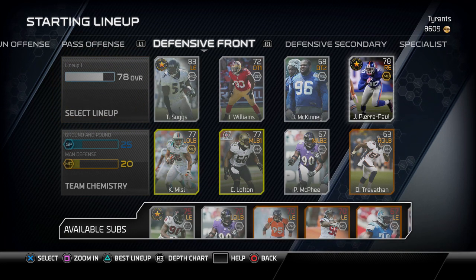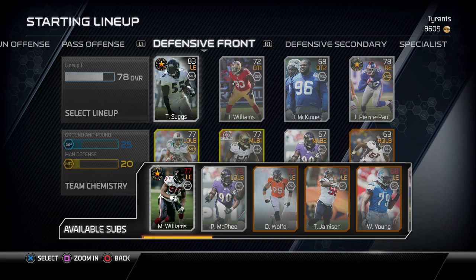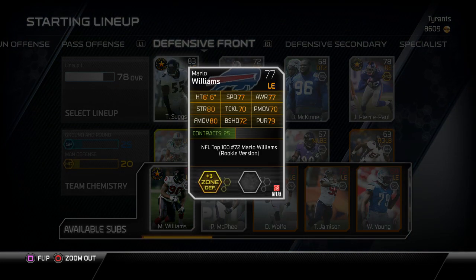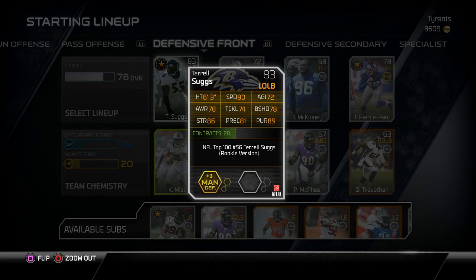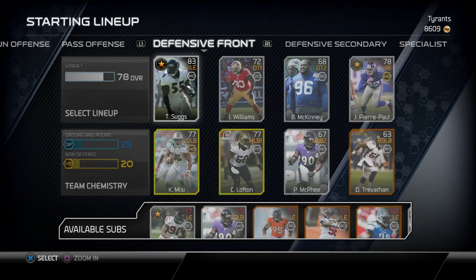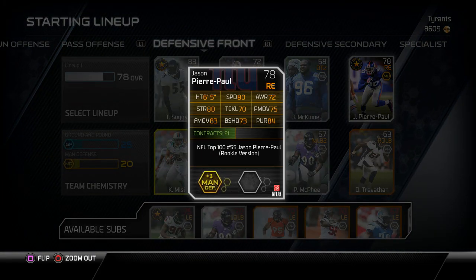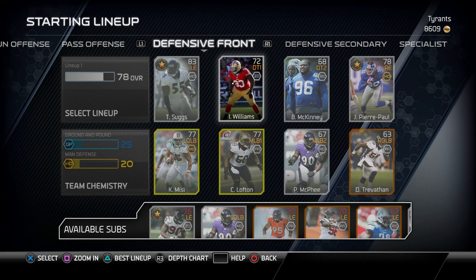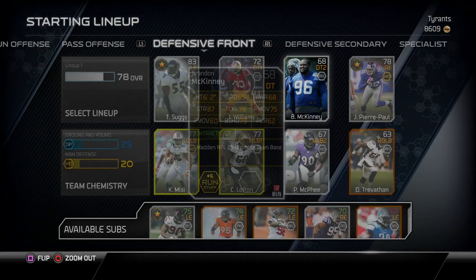Terrell Suggs and Jason Pierre-Paul are my pass rushers primarily off the outside — nothing too spectacular, but much better than what I could end up with if I put like Mario Williams. His block shed isn't very good compared to Terrell Suggs, who has decent speed and that 78 block shed will help with 86 strength — he should be able to generate some pass rush. Then Jason Pierre-Paul might also be able to generate something. Ian Williams and Brandon McKinney are my defensive tackles — I love Brandon McKinney.